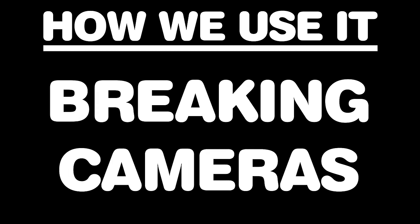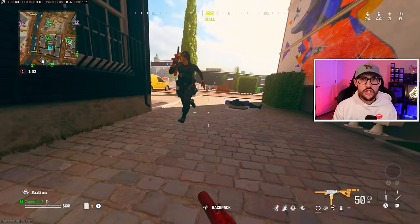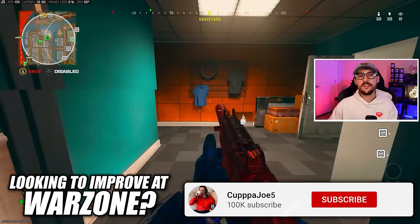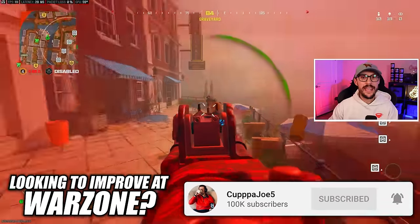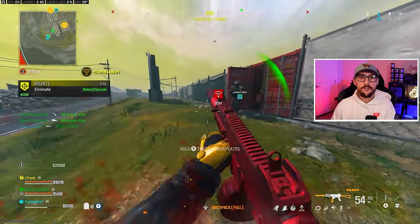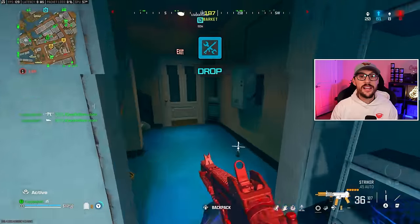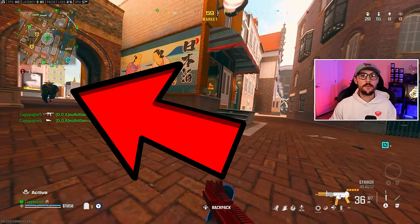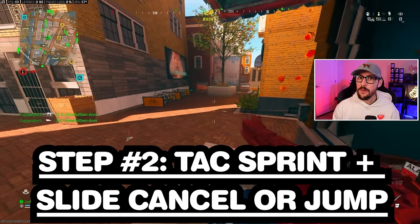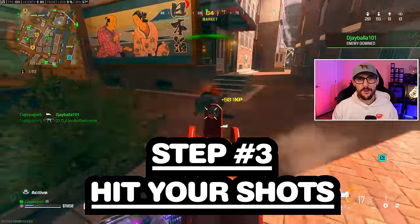Next up, we're talking about breaking cameras — this one goes back to creating a window. Breaking someone's camera is essentially when you slide or jump around an enemy, leaving them looking in the completely wrong direction. In a normal full-health gunfight, this lets you take less damage, but learning to break cameras is crucial to winning gunfights when low health. Quick lesson on breaking cameras — three simple steps. Step one: break the line of sight, so the enemy doesn't know if you're running away or re-challenging. Step two: quick tac sprint, then slide cancel or jump to break their camera. Step three: hit your shots.